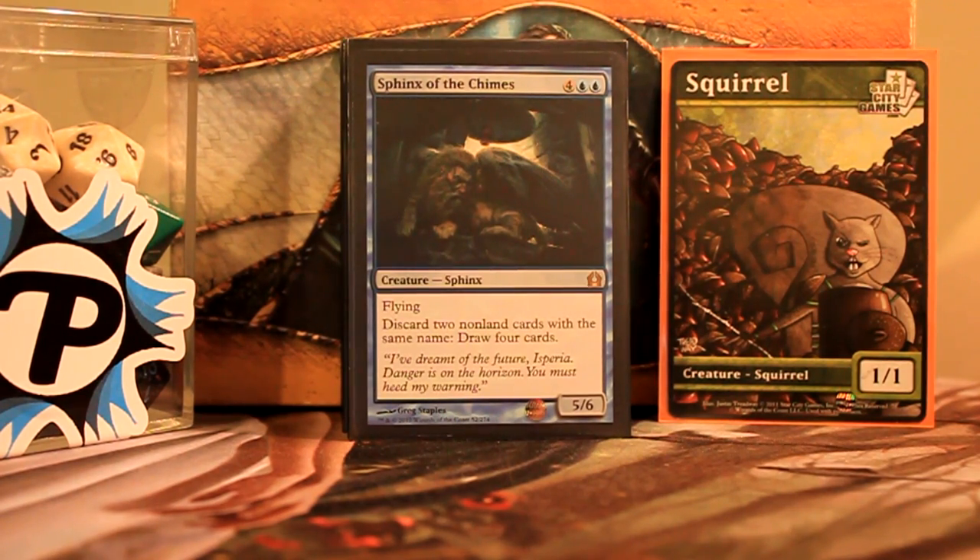Sphinx of the Chimes — this may be the only place in Magic where this card is relevant. Discard two non-land cards with the same name, draw four cards. So pitch two rats, draw four cards, probably draw some more rats, pitch them — do what you want.